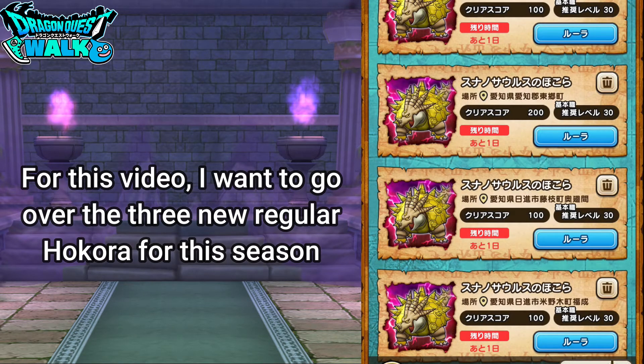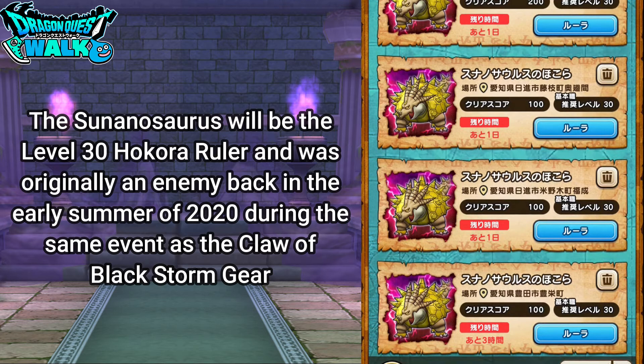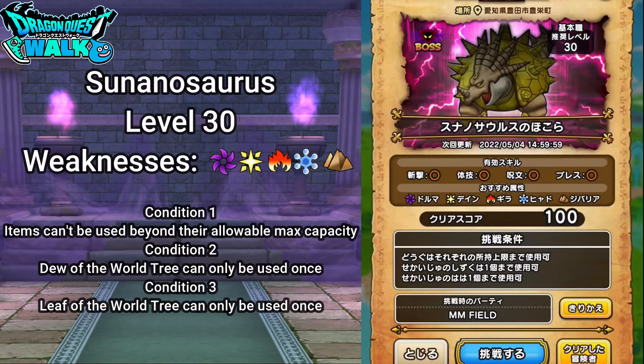The Tsunosaurus was originally featured as an elite enemy — maybe not last year but the year before — in the same event that had the Claw of Black Storm. What I want to do here is just take a look at this particular Hokura.